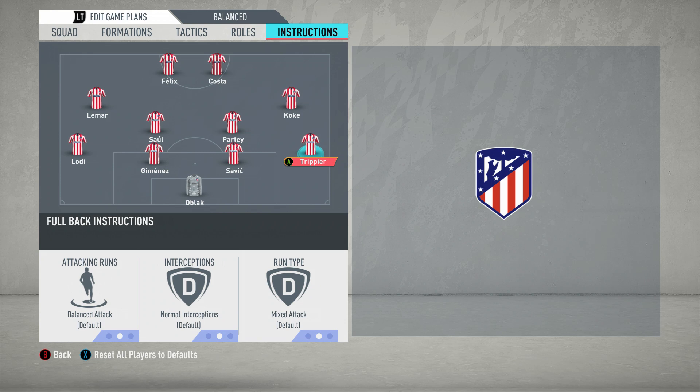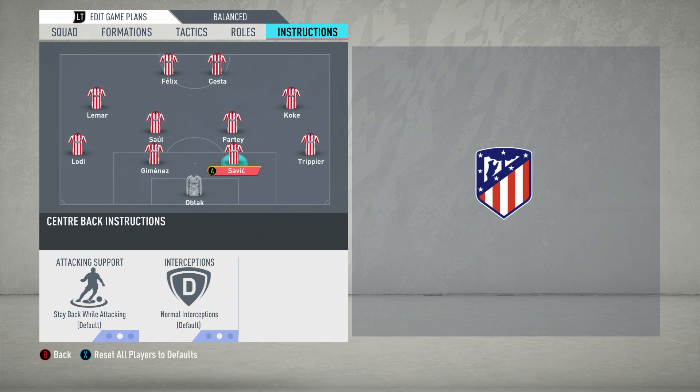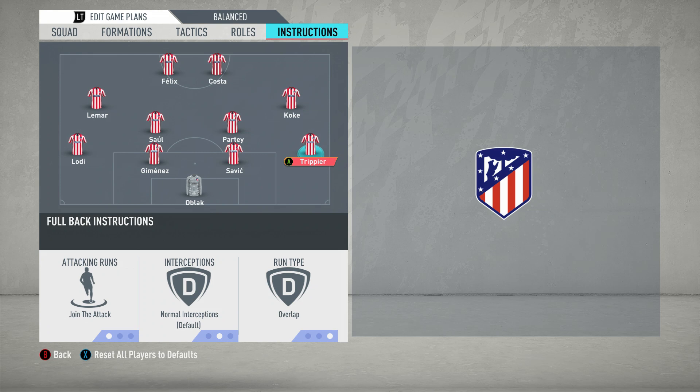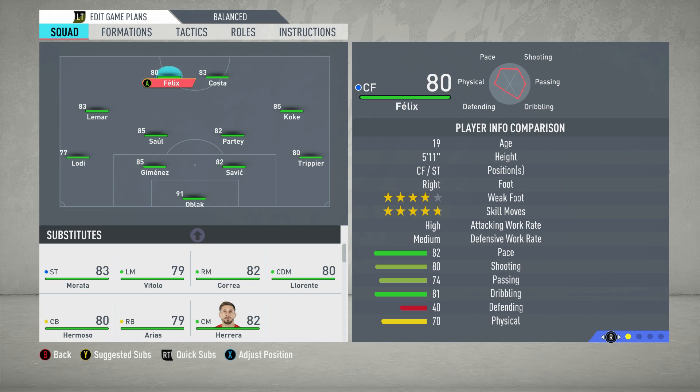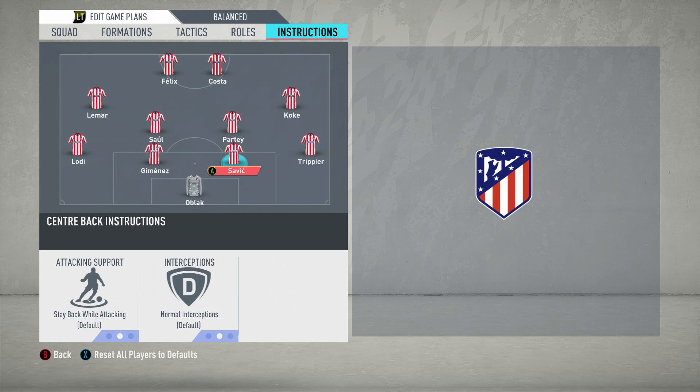Then we move over to the full backs. Usually in a lot of these videos we've moved the full backs to wing back, but in this system you don't need to do that. You keep them at right and left back, and then you want them both on join the attack and overlap. That's very much the way they set up, particularly with someone like Kieran Trippier — mainly Trippier — who relishes overlapping the wingers and getting crosses in. His crossing abilities are very high on this and he's got a lot of curve — 86-86. So that's where he's going to be at his best. And that's the defence pretty much sorted.